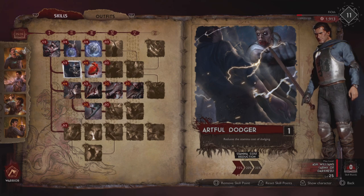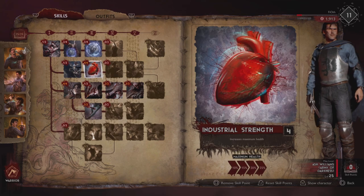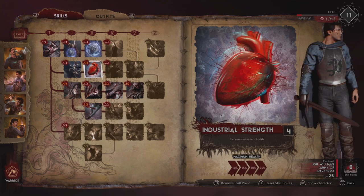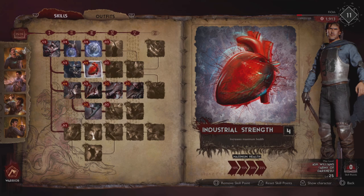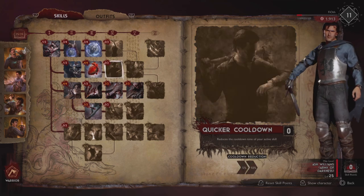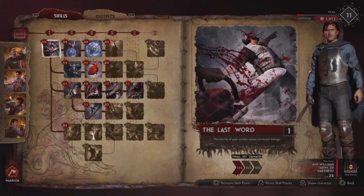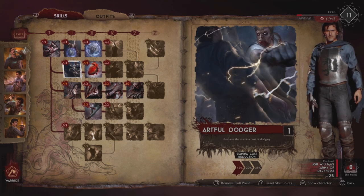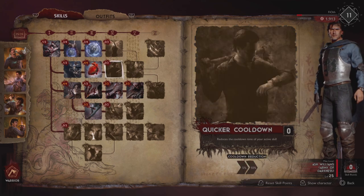On the second line we're going to go Artful Dodger — which reduces stamina cost for dodging, we don't really want this — but I really want to get to Industrial Strength, which gives you 25% more maximum health just like that. I don't need to explain why this is awesome; it is freaking awesome and you want it. We'd want a quicker cooldown node too, but I don't have the points to invest in it, and because these are core points you cannot remove them even if you meet the tree's investment requirements.